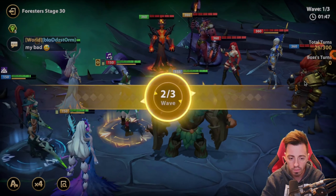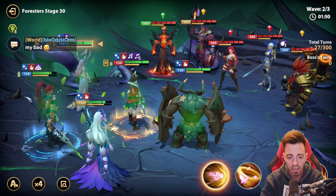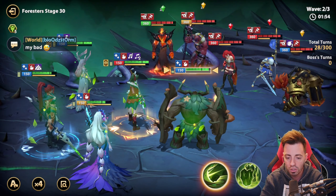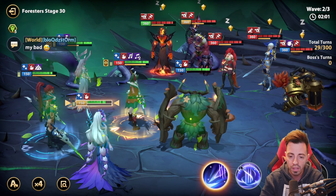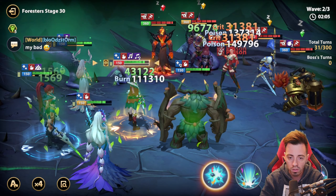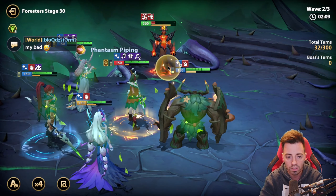Okay, second wave. I want to save my skills but kill them with Jingle Bell, so I'm just going to use the feebleness skill to be sure I'm killing them with Jingle Bell's ultimate. Really important to save that skill for the next wave. I'm not wasting my skills — I'll use the ultimate and now they are dead.